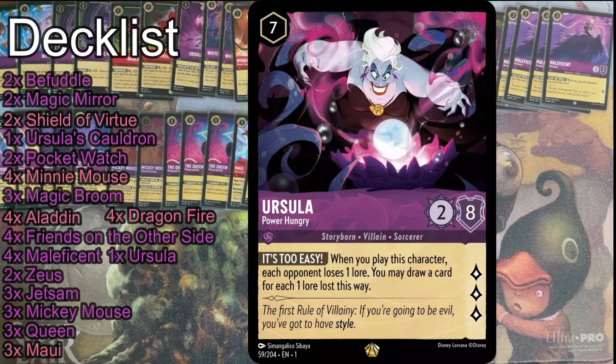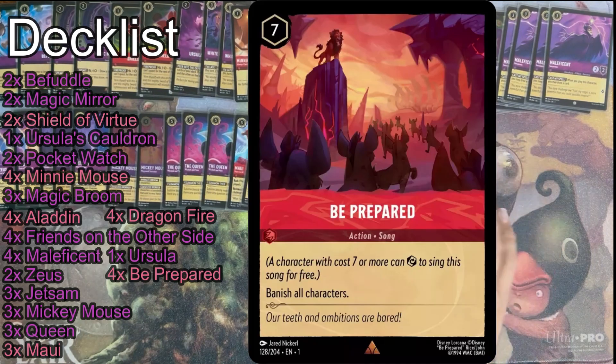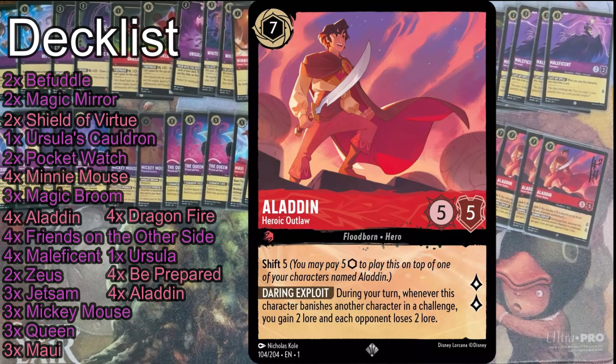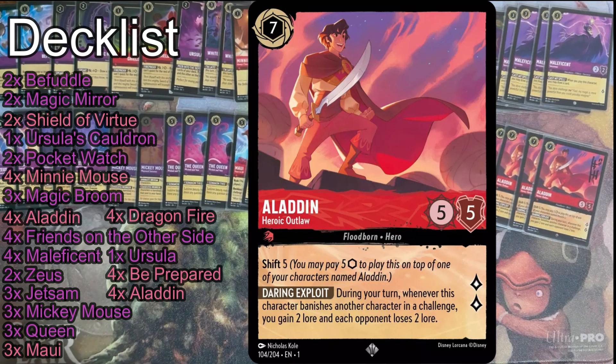I think I'm in a similar spot with Ursula in my decks. And then Be Prepared — this is how you get back into games. Once you're in Be Prepared mana range, the rest of the deck kind of fills itself. Once you're hitting seven, eight, nine ink with as many cards as you're drawing, everything else makes a lot of sense. This big Aladdin is a house — the four-point lore swing when you challenge is amazing. I'm not finding that I get to shift him as much on the smaller Aladdins because they're dying, but even as a seven-drop, he's perfectly fine.